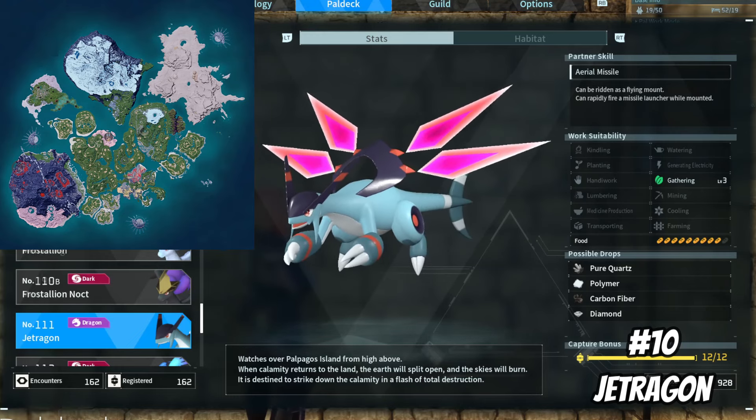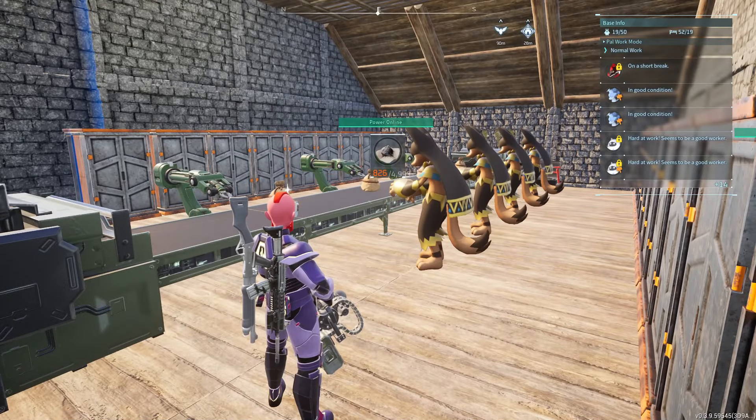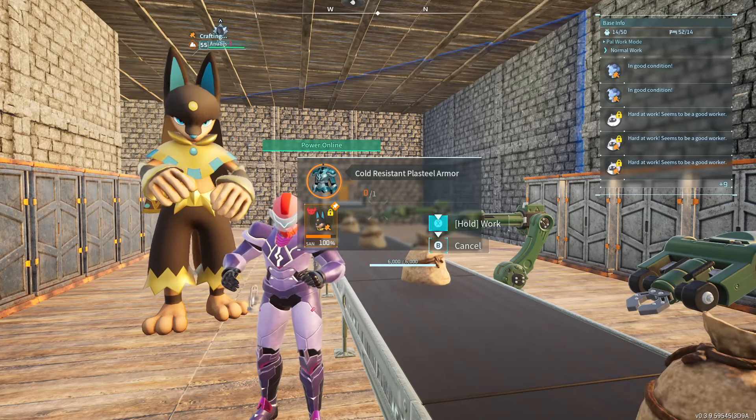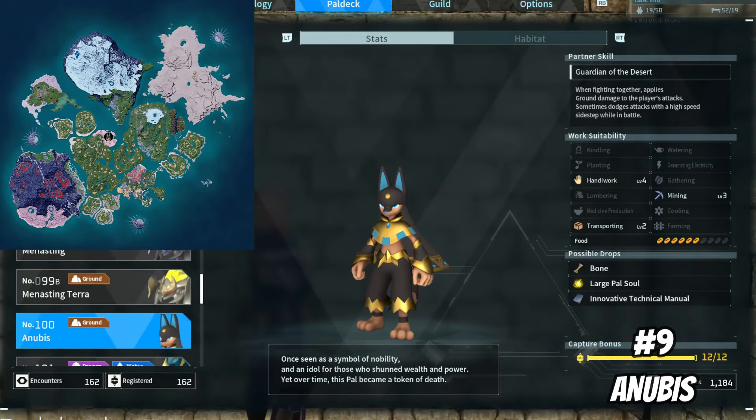Moving on to my next PAL, I have Anubis. The reason why Anubis made this list is because they're my go-to PAL whenever I need something built or crafted. I know I mentioned I didn't want to put any base PALs on this list, however Anubis is an exception to that rule. While I do have a few Anubis around my base to help me craft items and structures, I'll also usually have a fully upgraded worker Anubis in my party whenever I'm working on a bunch of stuff at my bases. It doesn't matter how long you play the game — there will always be something you need to craft, and having a PAL that can quickly help you craft those things is super helpful.